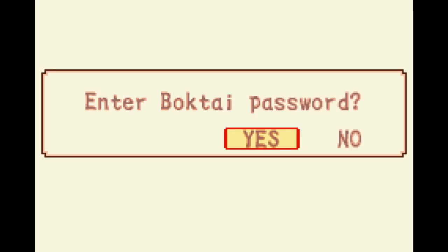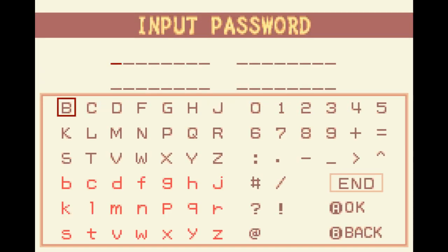Let's start from the beginning. We can enter a Boktai password — if you enter a password it gives us an advantage at the start. So let's search for one. Let's go with the King. This password is actually from the first Boktai game.